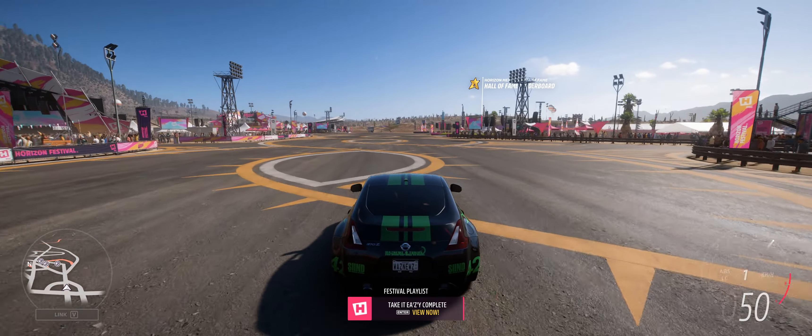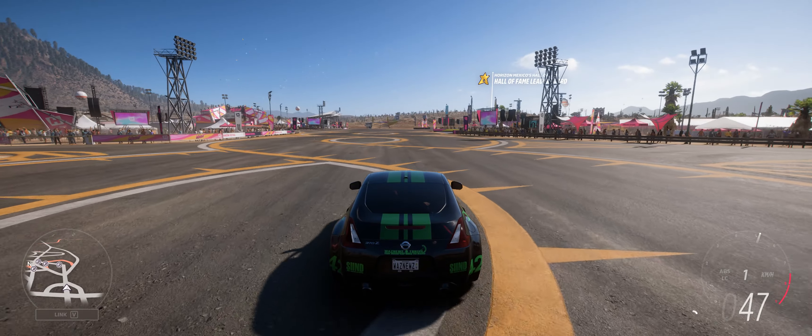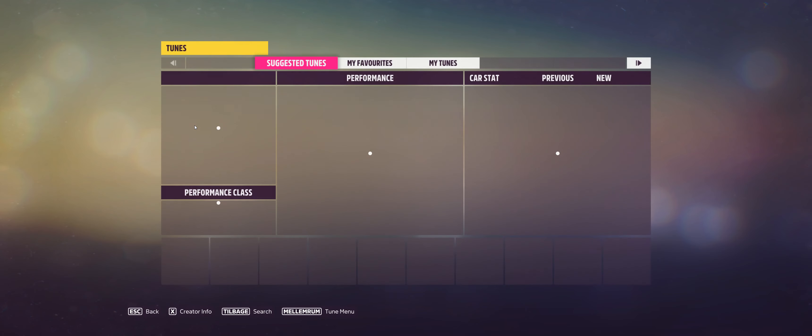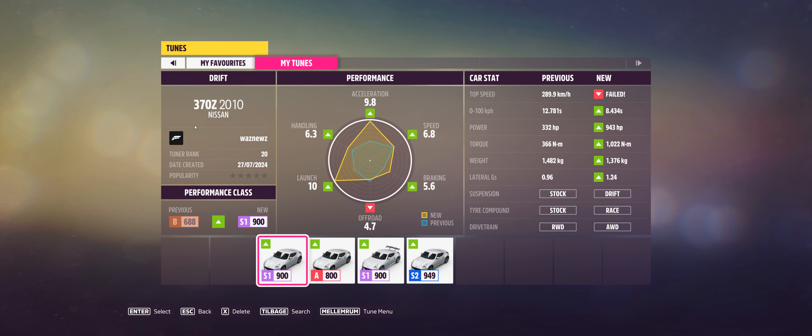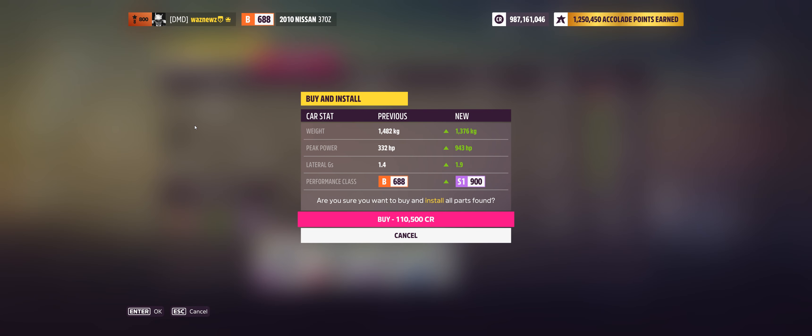Go away with your Super 7 crap. There we go. Now spend 10,000 on upgrades. Well, I can do that by applying my tune, because this is a brand spanking new one. And the next thing I'm going to do is drifting, so let's load the drift tune.